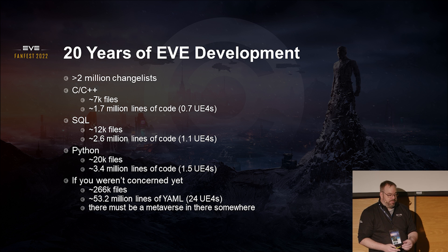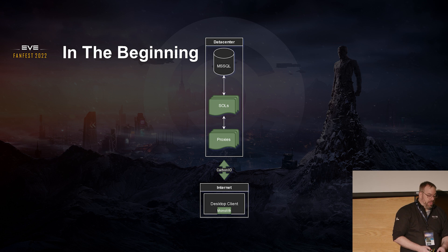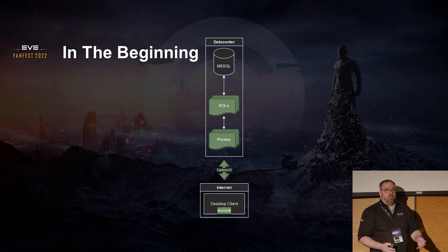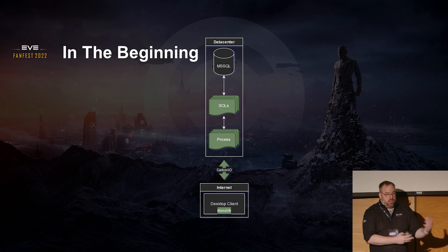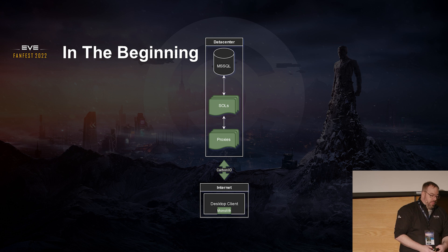Looking at the beginning, it is deceptively simple. We have the concept of sol nodes — part of the monolithic codebase. Sol nodes can take on any role: servicing corporation requests, alliance requests, wallet, the actual location of the solar system, the simulation within that. We can swap in and out of those roles, and a lot of the orchestration usually happens at the sol node level.